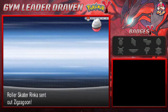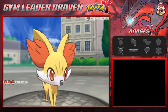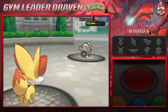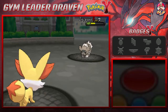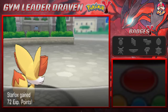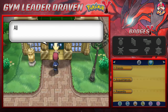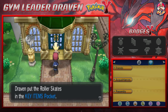Okay, so here it is. We are taking on Roller Skater - I can't remember her name. She's going to be coming out with a Zigzagoon. We got our good old buddy Starfox right here. Going with an Ember Attack. Tackle Attack hits us - not so strong. Another Ember Attack and just like that, we win. Once you defeat her, she will be giving you something pretty amazing - Roller Skates. I kind of wish they would bring those back in later games.